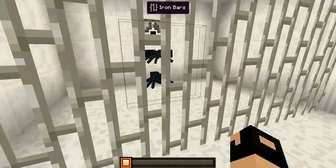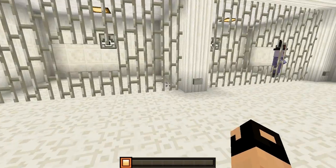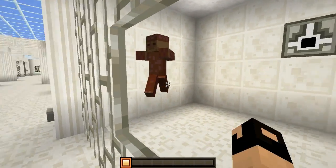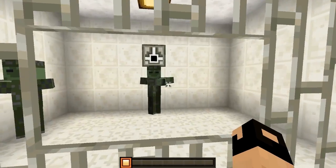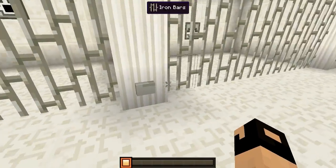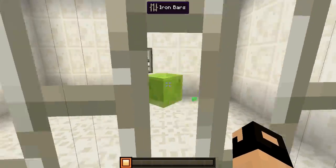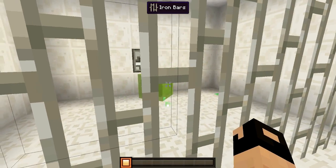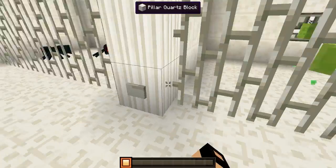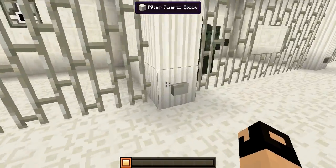Right over here we have the cave spiders — let me pull out another one because these guys are a bit tiny. There they are — we have our cave spiders. Right over here we have the zombies — these guys don't annoy anybody ever. We got the different zombies — sometimes texture packs have different stuff for them but nope, they all look about the same. Right over here we have the slimes — we got a little guy right there. It's textured but just hard to see. There we can see the little eyes and nose on the slimes.